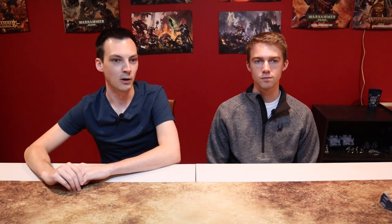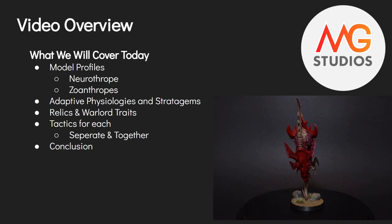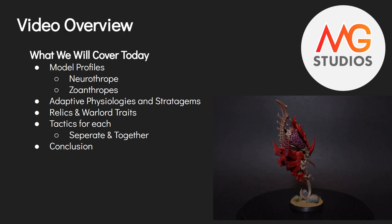On today's video we will go over the standard overview — the model profiles of the Neurothrope and the Zoanthropes. We'll then cover some adaptive physiologies and stratagems; there are some decent stratagems there. We will also touch on relics and warlord traits for the Neurothrope — there's one key one — and some fun warlord traits. Finally, we will go over some tactics for each, whether they're operating separately or together, since there's obvious synergy.